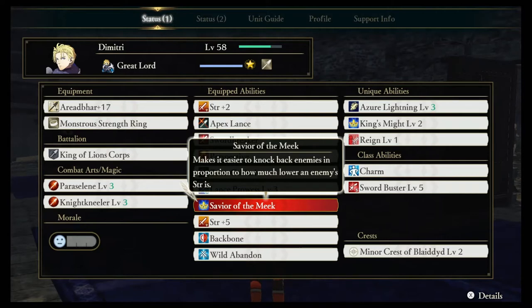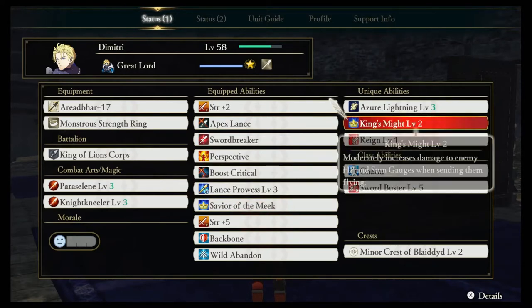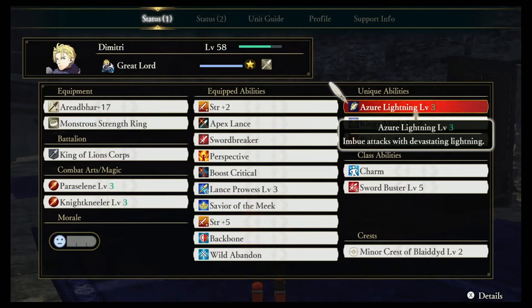Savior of the Meek is one I really like because Dimitri has a unique ability called Azure Lightning, where he imbues all his attacks with devastating lightning damage. Whenever he knocks enemies back, that lightning chains to other enemies and causes a small explosion that deals lots of damage. With one combo, Dimitri can basically get rid of almost all minor units that are annoying to deal with, and it really ramps up your KO count as you aim for that S-tier rating.